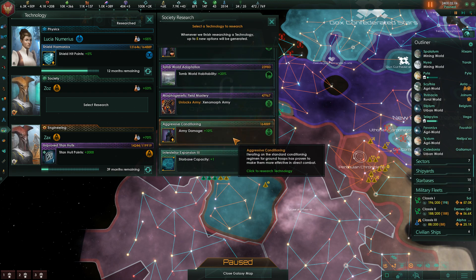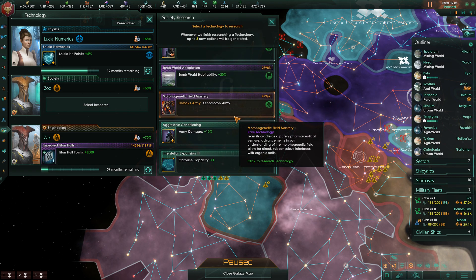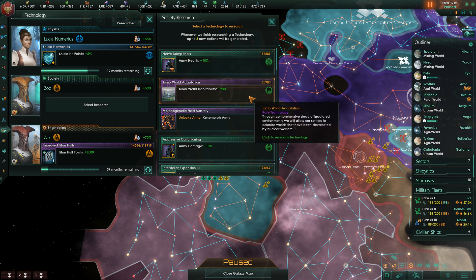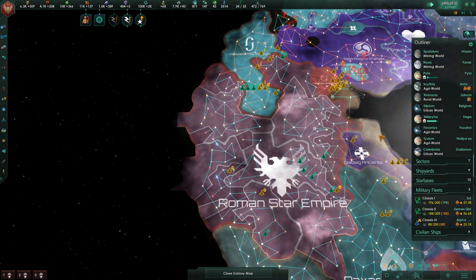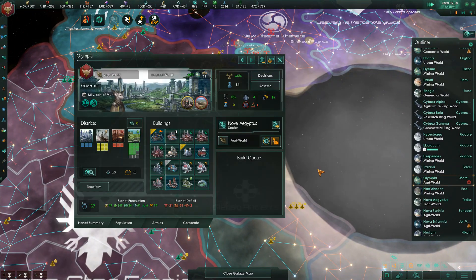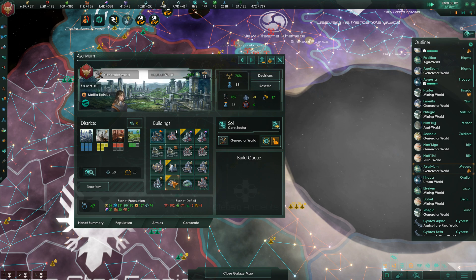We have the Leader Enhancement Capacity Boosters policy. Xenomorph Army is tempting. Starbase Capacity plus one is the one I like the most, but I also like armies with more health and damage. Tomb World Habitability plus 20 is also good, given that I do have a Tomb World we've been asked to colonize by the Xenak Continuance. I'm annoyed with them for asking me to do that because it's just not helpful to me in any way. Construction complete.